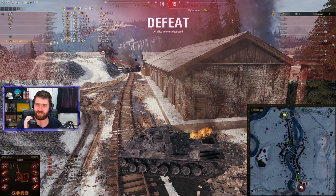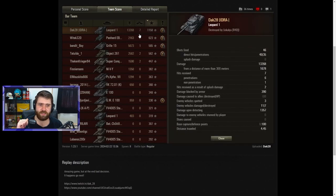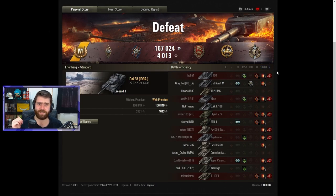GG, well played Dak — this was an amazing game. Hopefully this was the game that got you to 100% in your marking session. Let's check the post-game stats. Ace Tanker for 1,158 base experience. A Defender medal for getting 100 defense points against the Maus, the E100, the Jagdpanzer E100 — all those vehicles that rushed the base. High Caliber. 13,268 damage — they did hit a blind shot we didn't see, probably against the Jagdpanzer E100 in the base. Top Gun for seven kills.